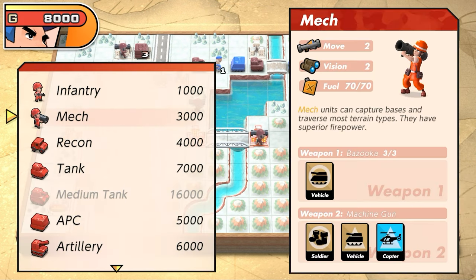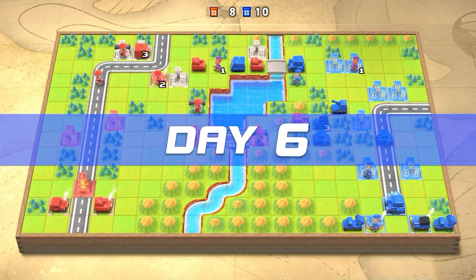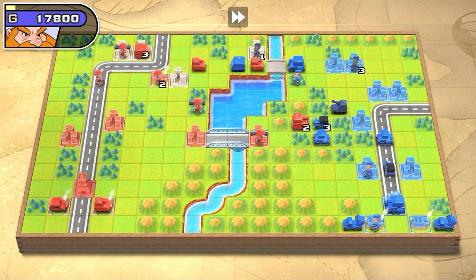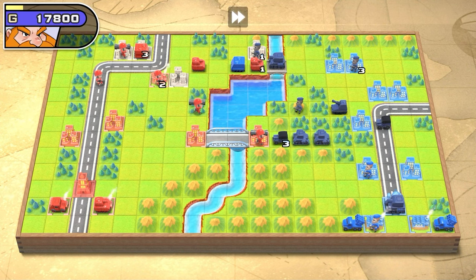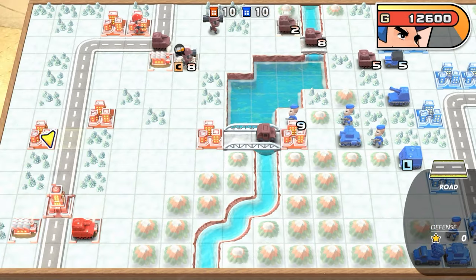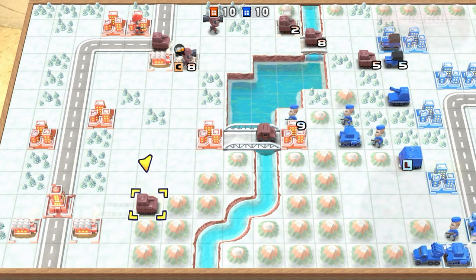It really comes down to a very fine line between defeat and victory in this battle — at least it did for me, but I have a feeling it will for a lot of people. Mainly because, like I said, you start off at a disadvantage and no matter how much you seem to progress on this battle map, it always feels like Blue Moon is one step ahead of you. As you can see, I'm coming up to the very end of this mission and me and Blue Moon are neck and neck — we've both got 10 cities each.